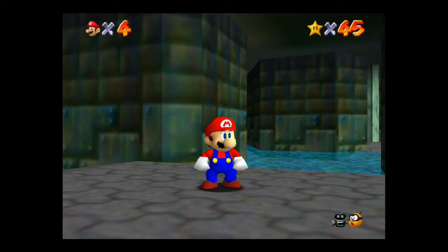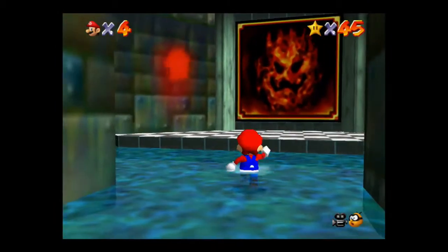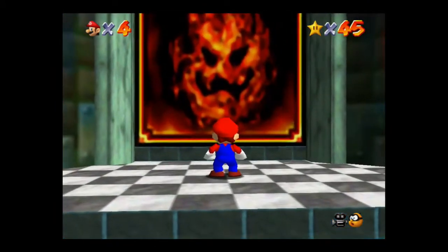Now that we've done the invisibility cap, it's time to go do Lethal Lava Land. I'm in the same spot where we started the video. To access Lethal Lava Land, it's right over here — the one with the big flame on it. So let's go ahead and jump right in.